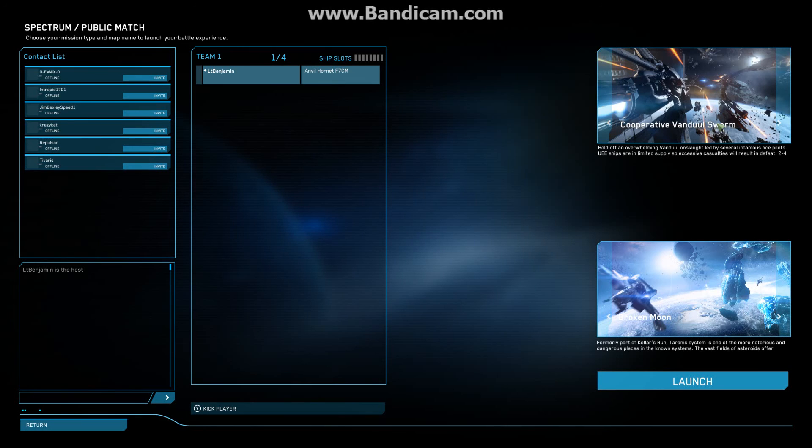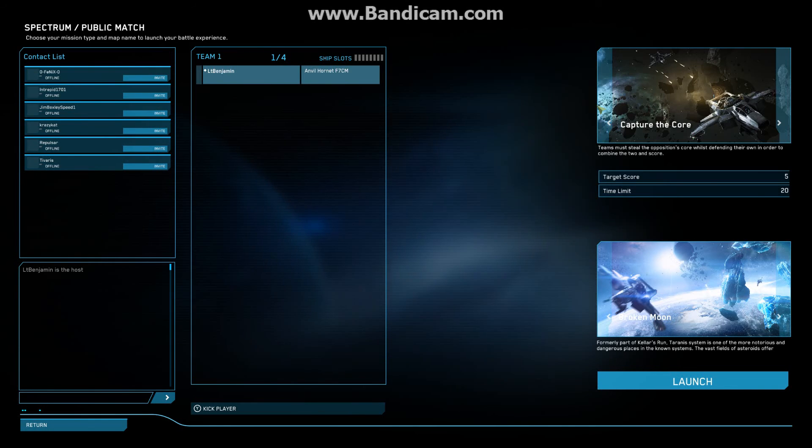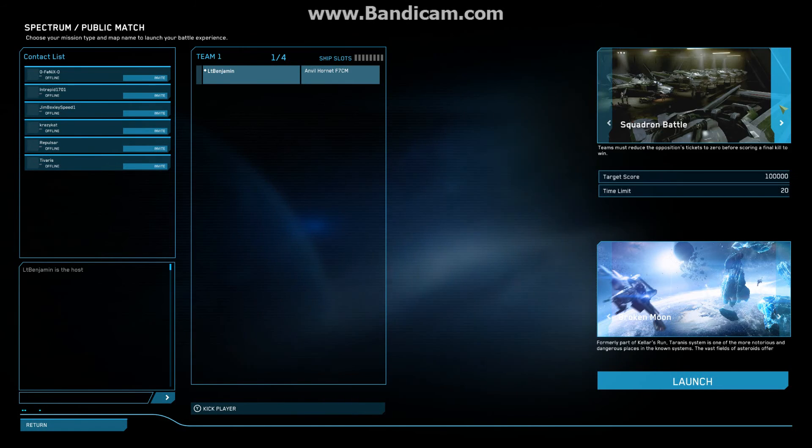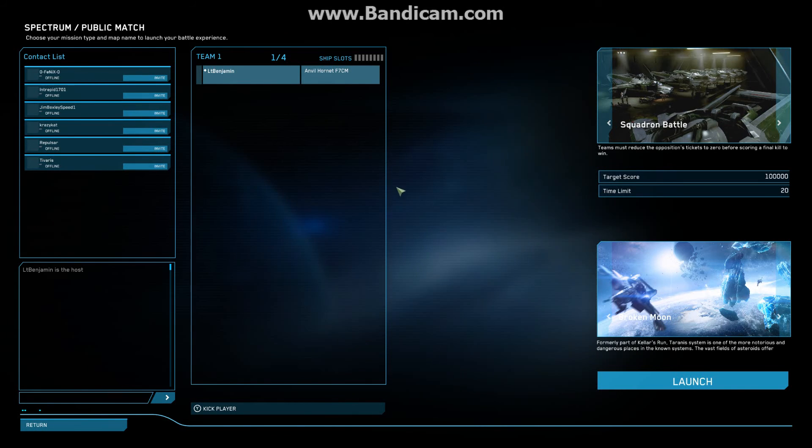You've got Battle Royale, Classic Race, Vandal Storm with waves of enemies, 18 levels of Squadron Battle, Free Flight, and Capture the Core. I found you can actually get more REC in Capture the Core, but you can't often find a match. You can change your maps here — Broken Moons is the most common I think — and change your ship right here.